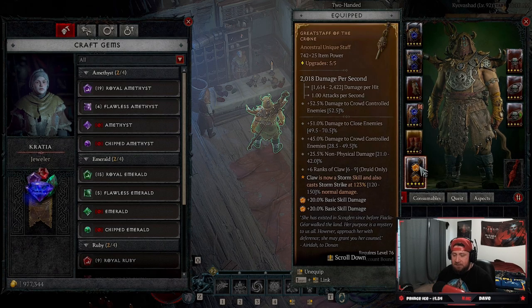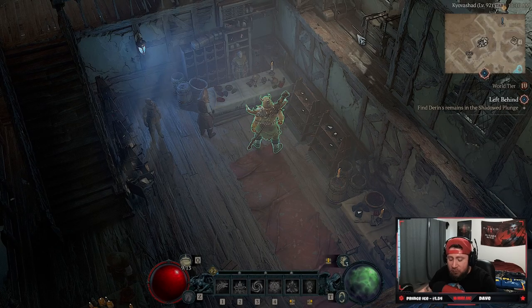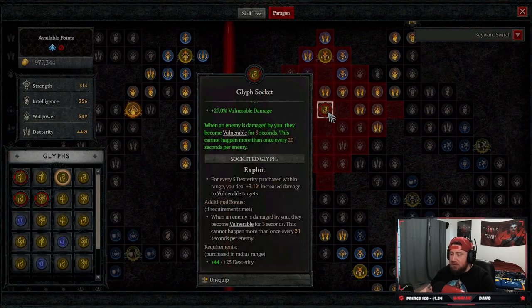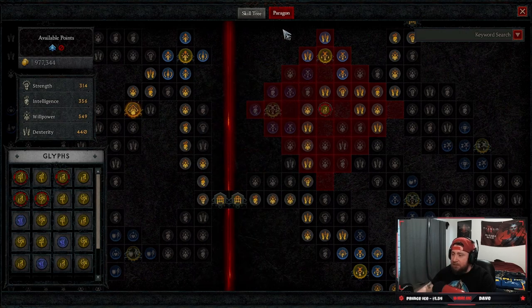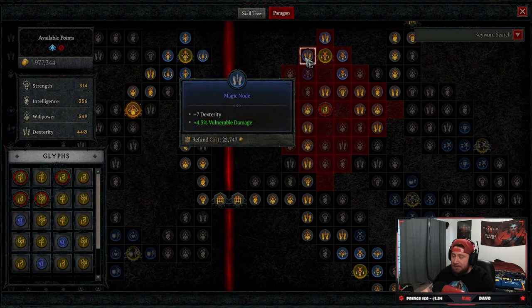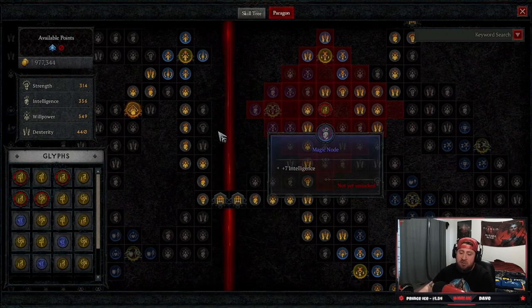Bonus tip: upgrade your glyphs on the Paragon board. People don't do this enough and it really changes how much damage you do. For example, my Exploit glyph gives plus 3.1% increased damage to Vulnerable targets for every 5 Dexterity, and I'm up to 27% increased damage. At 25 Dexterity I meet the bonus requirement, which automatically makes enemies Vulnerable when I damage them. Upgrading glyphs to at least level 15 expands their aura, letting you access additional magic nodes you couldn't reach otherwise.